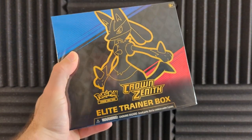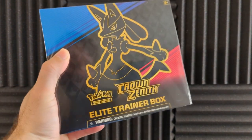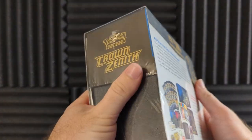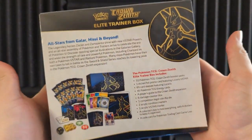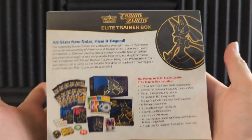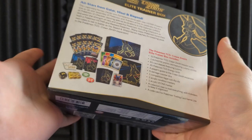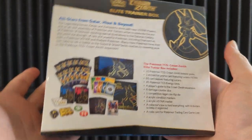Today I found an ETB of Crown Zenith, the last set of Sword and Shield, and I am so excited. We have 10 packs to open, we get a special Lucario card and all this extra nice fun stuff.